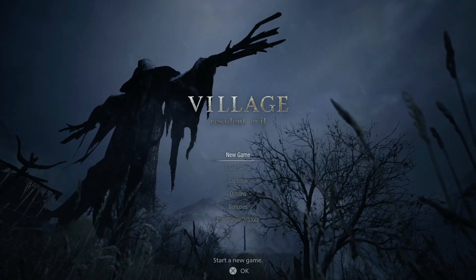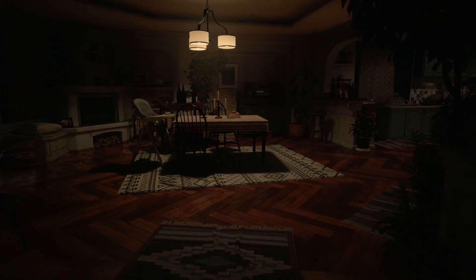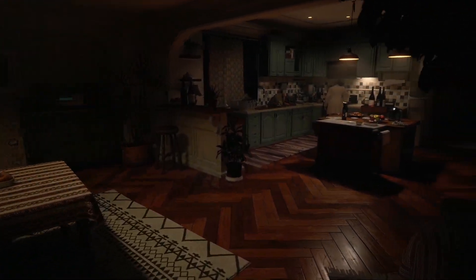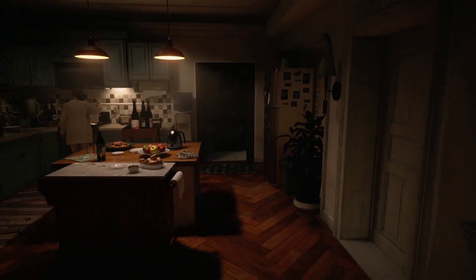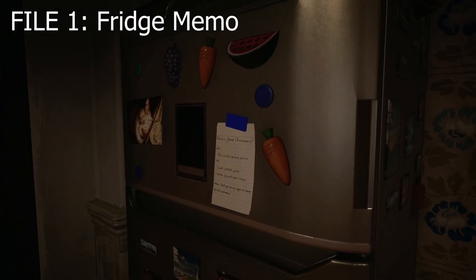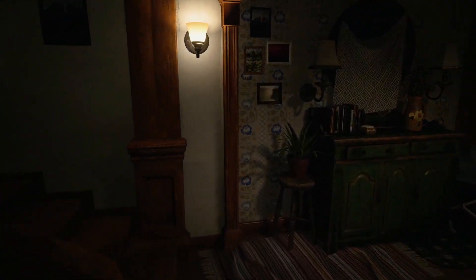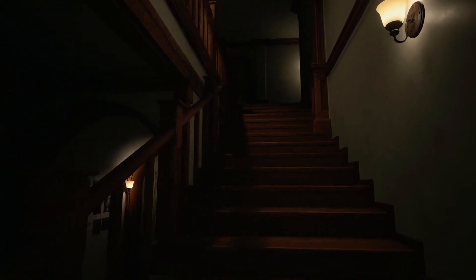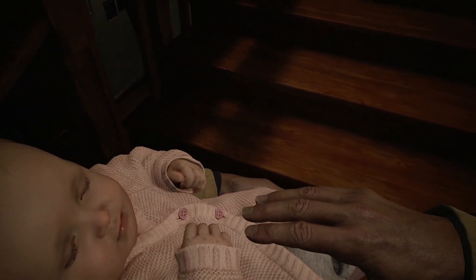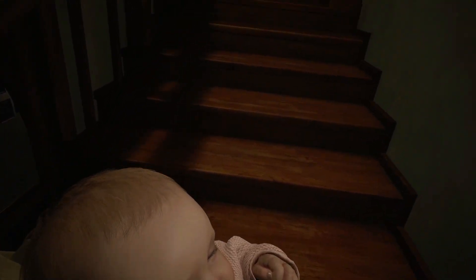The game is going to open up in suburbia in your white picket fence dream home, and Mia is going to be basically cooking and yelling at you for trying to be a good dad. Collectible one is on the fridge door right here — it is the fridge memo. There are four collectibles in total in this house and the other three are upstairs in the back rooms.